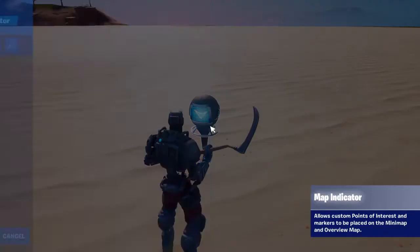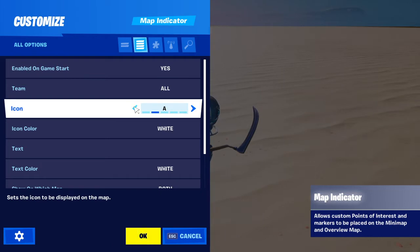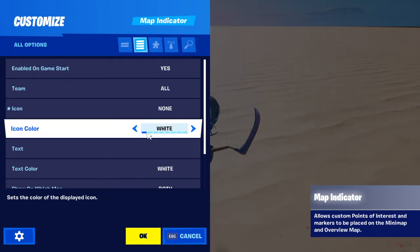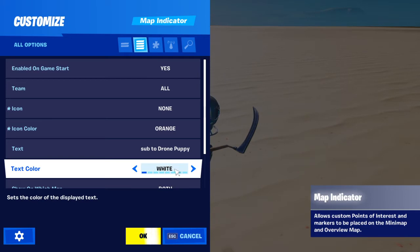Press the over button and you want to enable 'On Game Start: Yes', set Team to All, Icon Flip to None, and Icon Color — you could do red, orange, whatever you want. For the text, this is where you put something like 'Sub to Drone Puppy' — you can say anything you want.